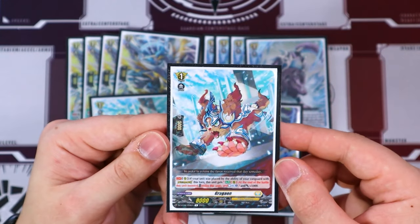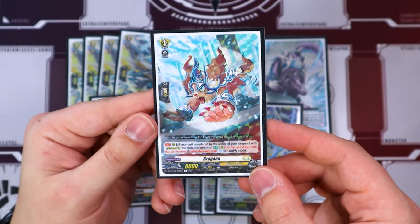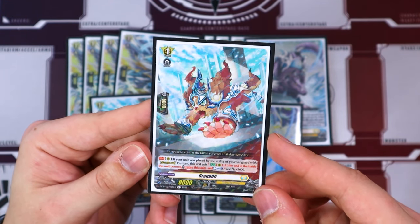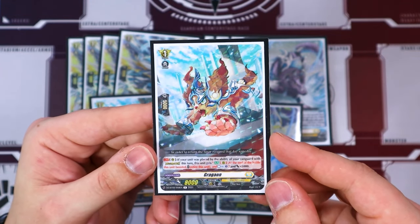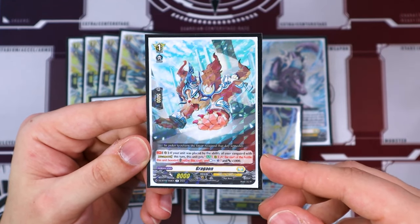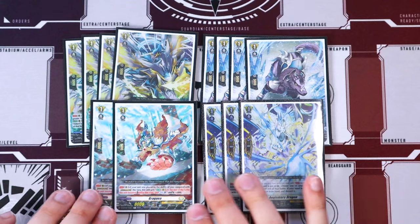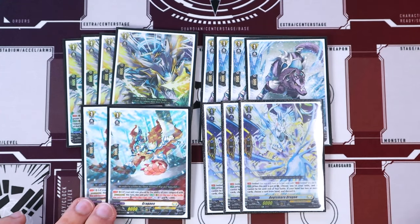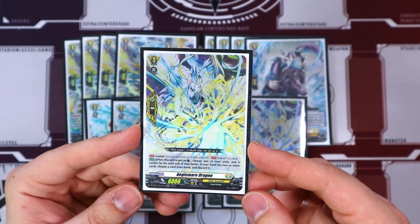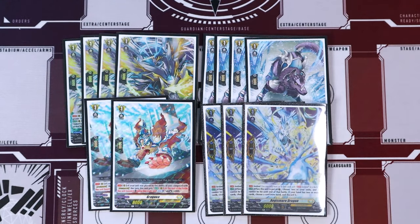Running two copies of Gragon because we do blow through some counterblast in this deck, and having the countercharge is helpful at least once. When a unit was placed by a card ability of your Vanguard with divine skill, at the end of battle that it boosts, retire it, countercharge, and it gets an additional 5K. All our grade 1s are pretty much 13K boosters, but this one also countercharges. Only really need to countercharge once for this deck to work optimally, but three and three ratios also works. For perfect guards, we're running Aegis Mirror — if you have one or less in hand, you don't have to discard for your PG.